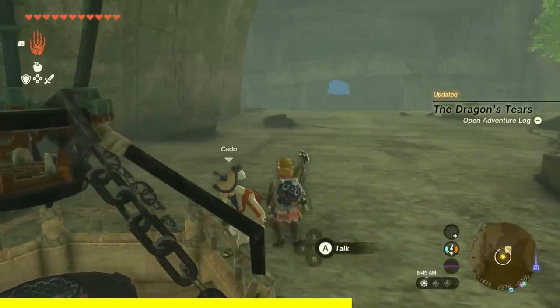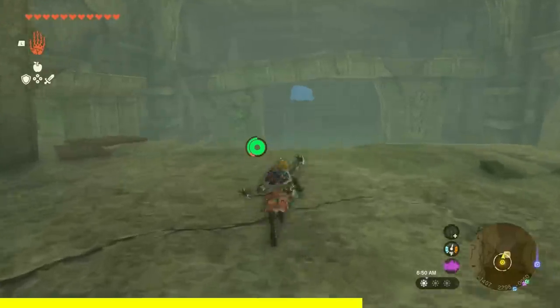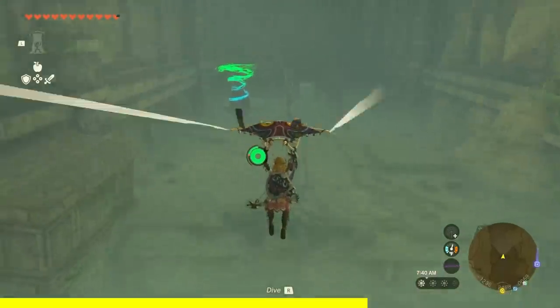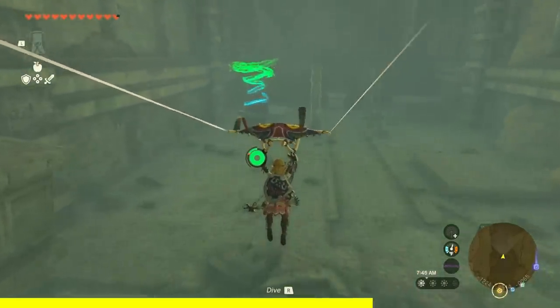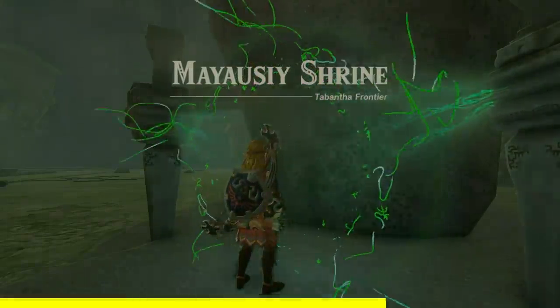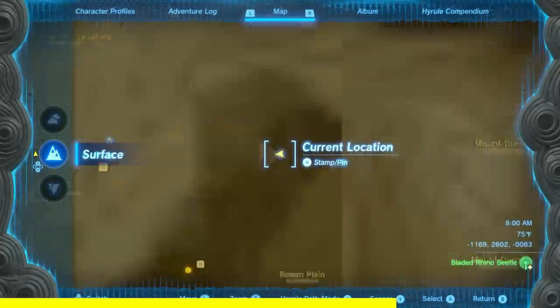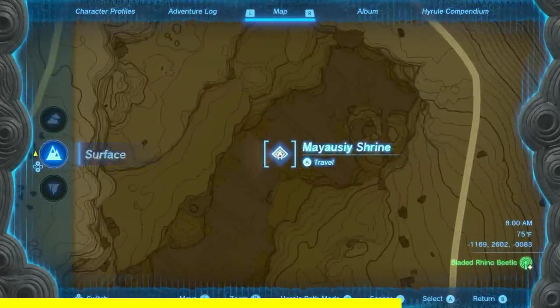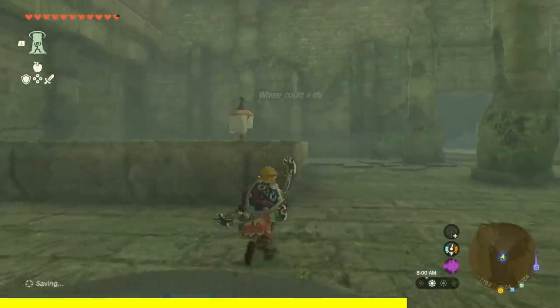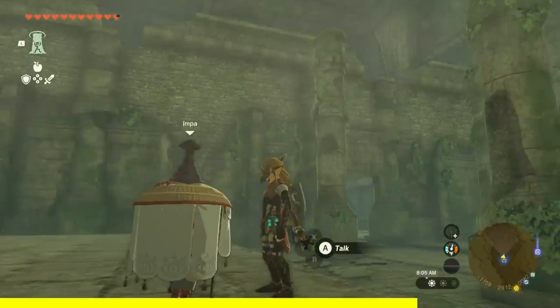Go ahead and talk to Caddo and that's going to progress the next part. After talking to Caddo, it's going to say that Impa is further in this temple and we're just going to go ahead and go further in. At this room, luckily there is a shrine, so activate that shrine so you can come back here at any time. Always make this a habit — touch shrines wherever you go because they act as fast travel points. You have to touch them, not just see them. They have to look blue and orange so you know it's good to go. Once you're done with that, go ahead and talk to Impa.